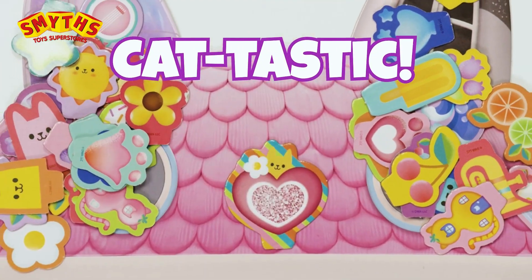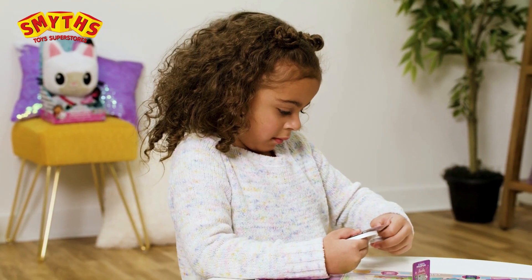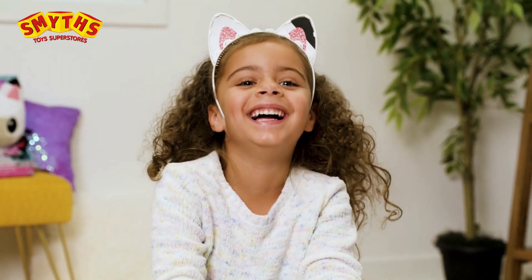The final piece of setup is for each player to choose a cat mover and to place all the charms on the cat roof, with the heart charm in the cat's nose. As you make your way through Gabby's dollhouse, collect as many charms as you can and decorate your cat ears — the more charms you have, the better! To start the game, the last person to watch Gabby's Dollhouse gets to play first.